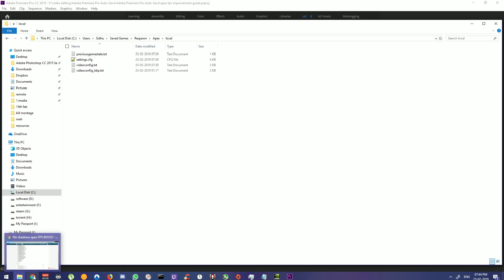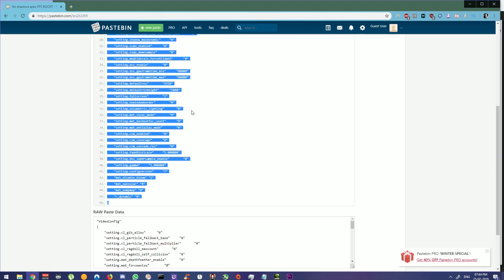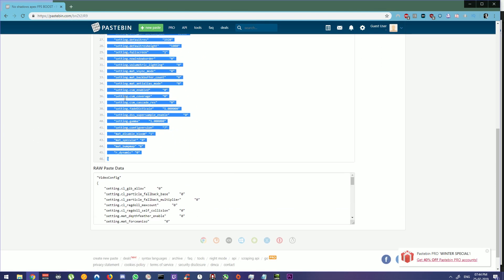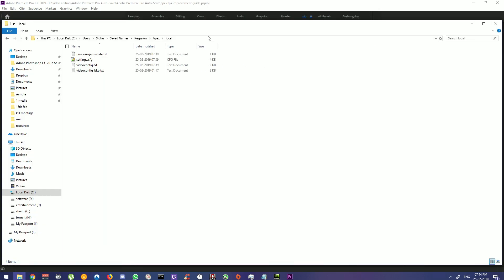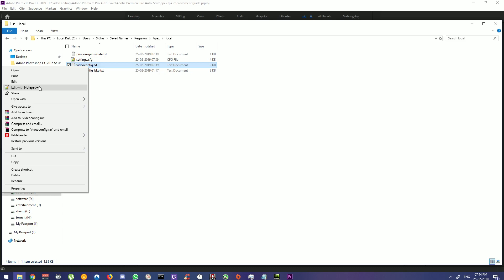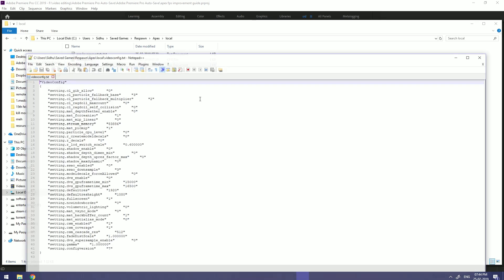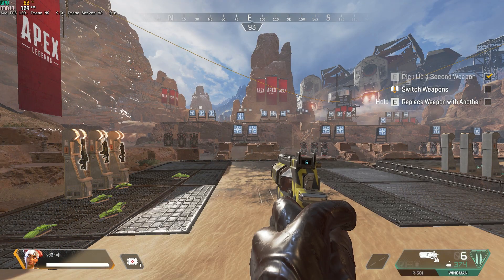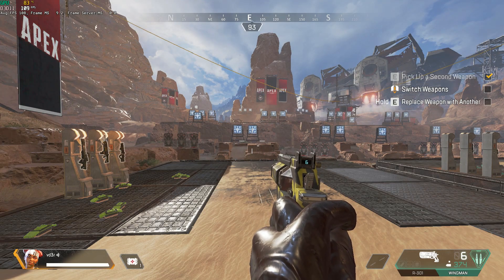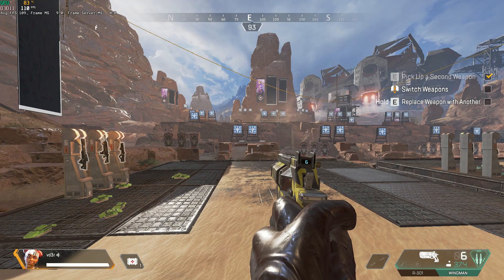Then open the link in the description below. Copy this. Open it with Notepad or Notepad++ and paste it. And that's it. It's gonna improve your FPS by removing unwanted shadows without hindering the quality of how the game looks.